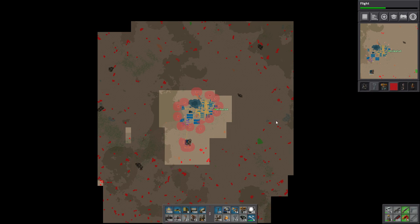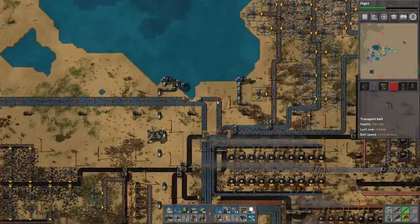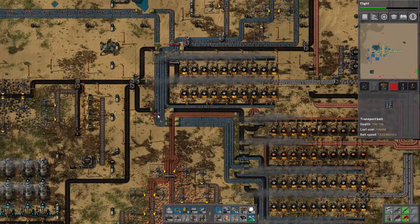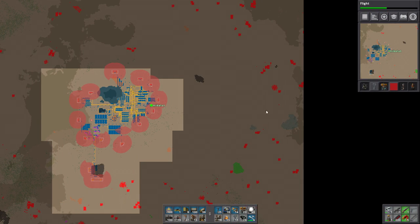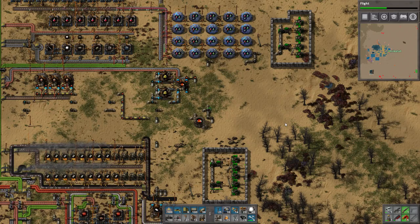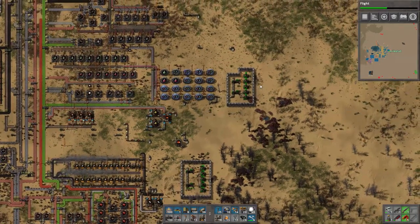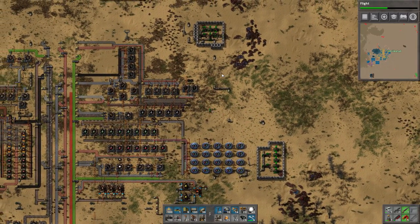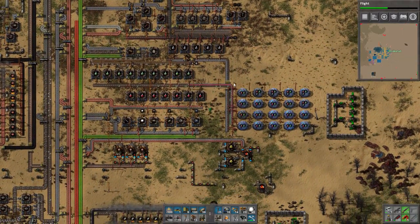The second problem is we need to tap into iron like now, because we're completely using all of these. At the moment it may look saturated, but that's not gonna last long. We either tap into this one or that one, and guess what — that means we have to go into trains. I was hoping to get the wall done before trains, but I think we're gonna need a train first. I don't think there's any way around that.